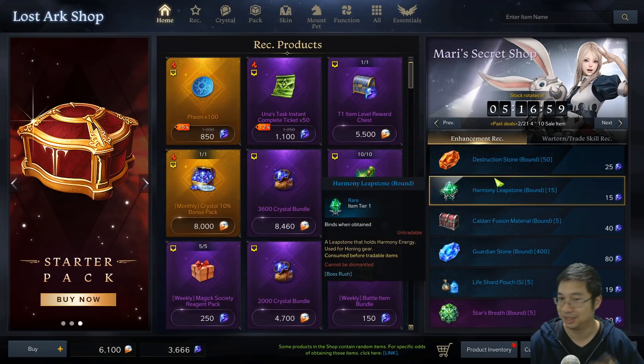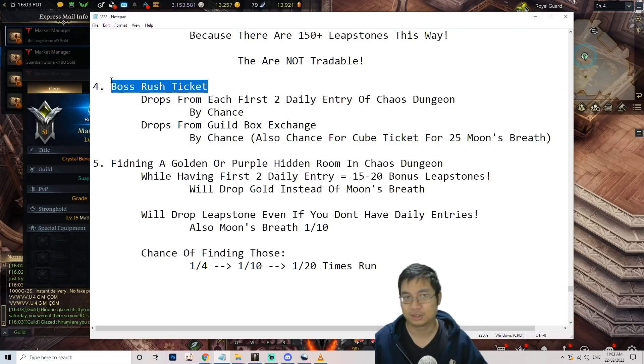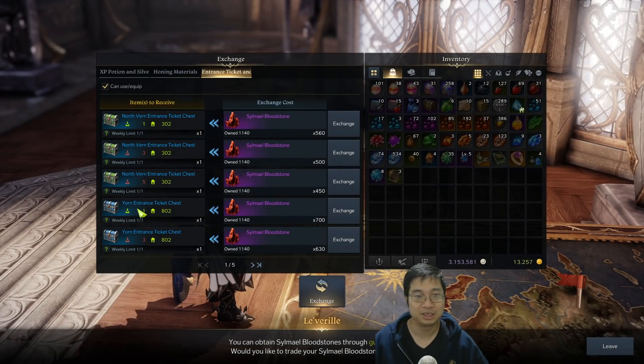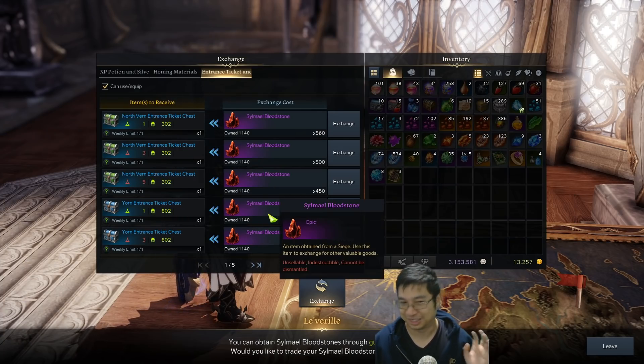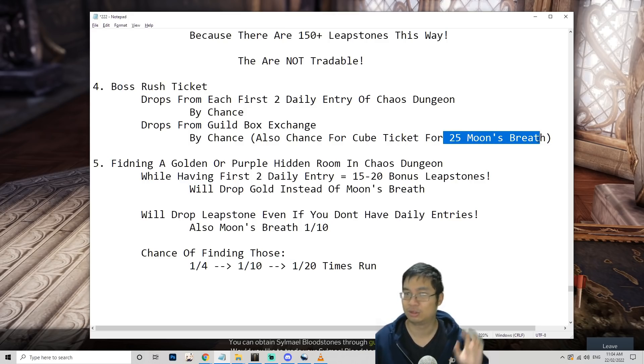I can't get those values anymore since I don't need them, but while you're still at tier 2 make sure you get those. There are also other ways: the boss rush ticket, which you can get from your two daily chaos dungeon entries by random drop, or purchase a box with the gold shop that has a chance to drop boss rush and cube tickets. From boss rush you get about 48 to 70 leapstones (not tradable), and from the cube (tier 2) you get about 25 moon's breath, also not tradable.